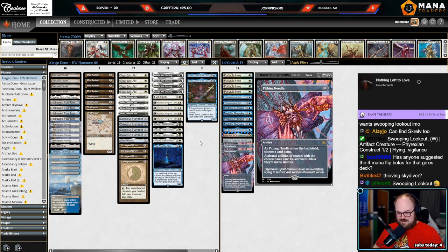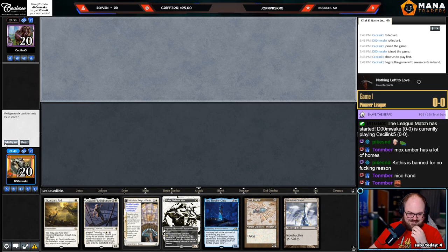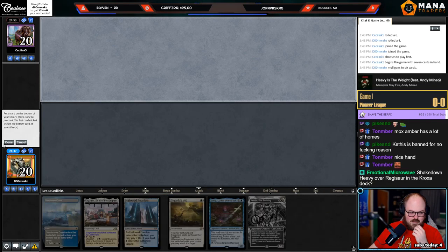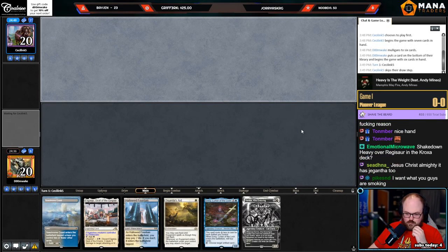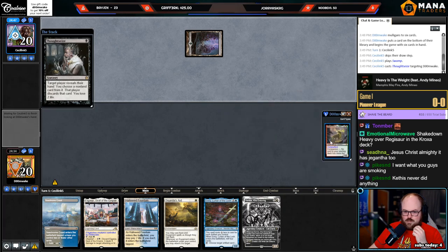Swooping Lookout — oh my god. Fiddlebender is basically just Stoneforge Mystic. Not the best hand in the world, but it has Cigarra to Zade — you can cast it off Sparkling Trump — we'll keep and put back second Aid.